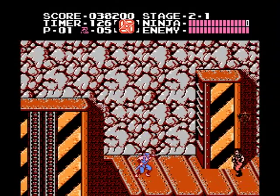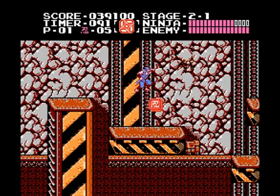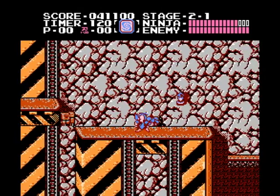Another meter you want to monitor is the spirit meter, or spirit counter. Grabbing these red or blue icons will increase your total — red ones are worth 10, blues are 5.